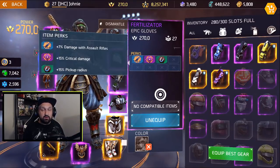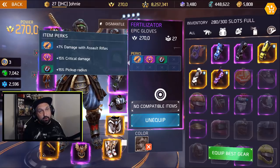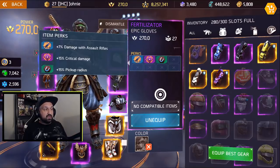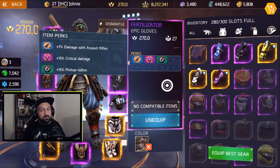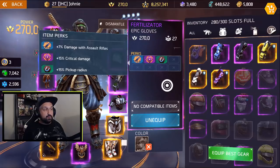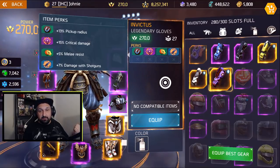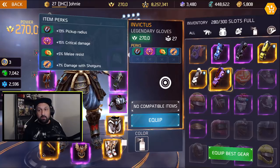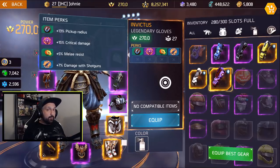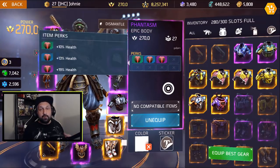For gloves, I use assault rifle gloves — 7% damage with ARs and 15% crit. The pickup radius perk is dead but it's still my favorite AR gloves. My previous gloves had 8% plus 2% damage with no crit, so it's close depending on how often you hit crits or headshots. If I switch to shotguns, I use my shotgun gloves with the same setup: 7% shotgun damage and 15% crit. Match your gloves to your primary weapon.